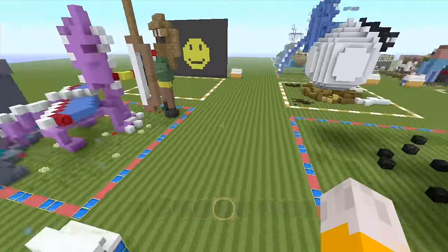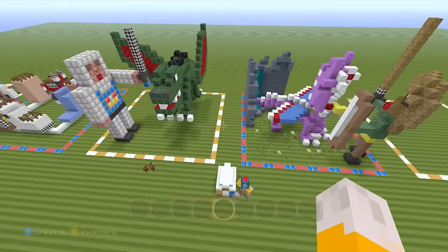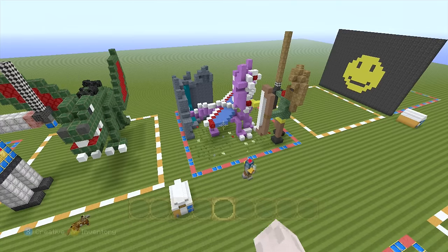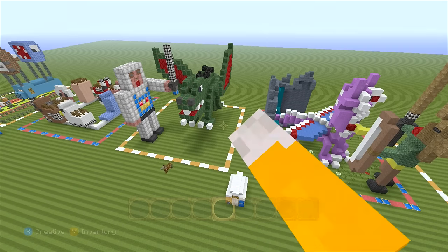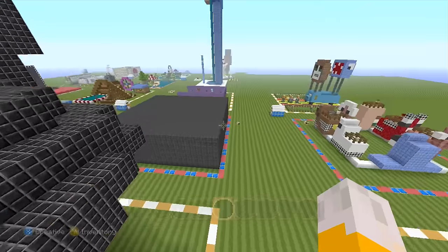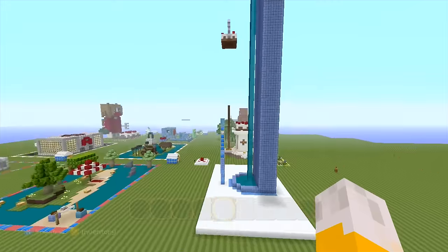We don't know what we're going to be building yet — we're going to find that out soon. But first, here are the results for last week. Squid's build got 43,000 votes and Stampy Cat's build got 58,000 votes. Sorry Squid, another win for Stampy Cat!